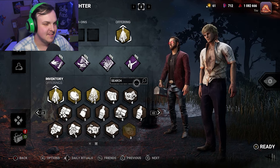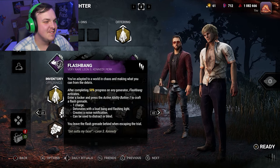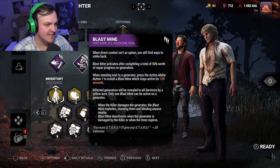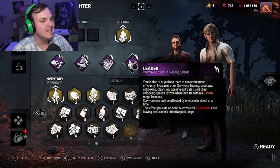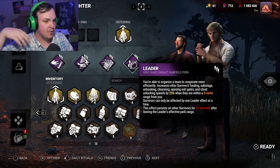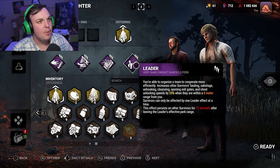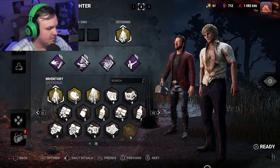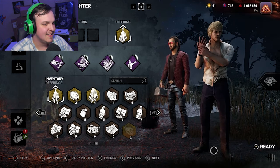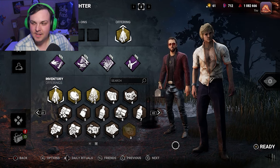What are your thoughts on the build for Fred? Do you remember the perks that I said? I do not. One of them's got to be like the bomb — blast mine — because he's a trap boy. I've got blast mine, flashbang, chemical trap, and then leader. Leader is a Dwight perk that isn't used as much. It makes it so it speeds up what other people do. Fred's not usually the diversion. Fred's always the diversion. Well, that's not true. It's Scooby and Shaq. Exactly. All right, let's hop in.